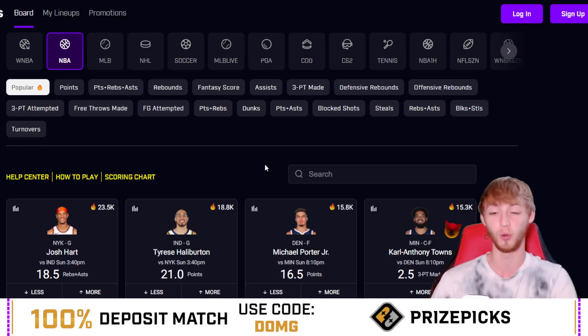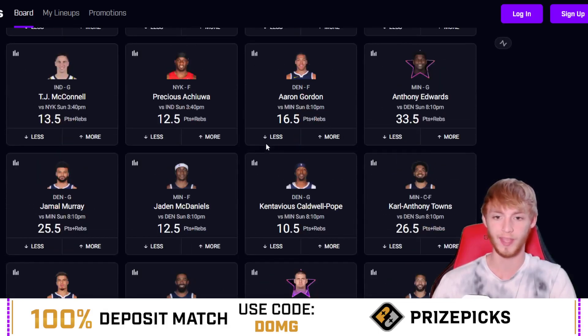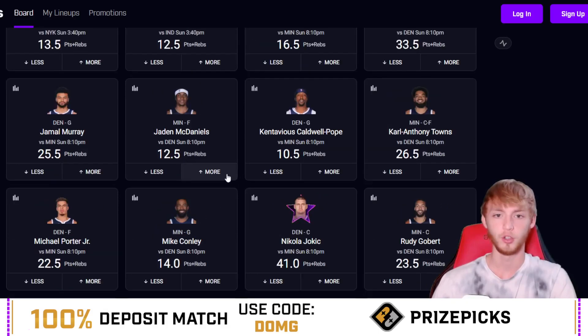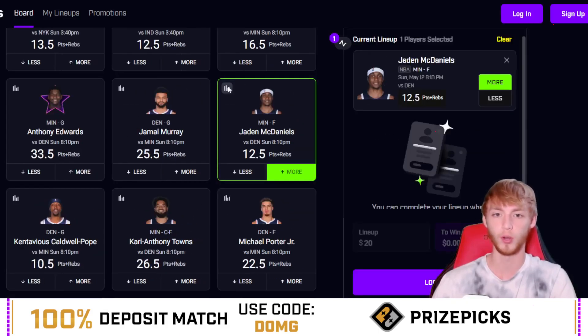The first player prop I like today is in the points plus rebounds category. We're going to scroll down to the late game today. We're starting with the Timberwolves game, because I like Jaden McDaniels over 12.5 points plus rebounds. He's hit that in two of his last five games, but let's look at props.cash for more detail on why I like him so much today.